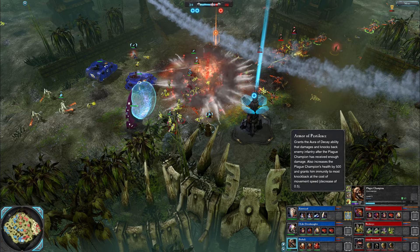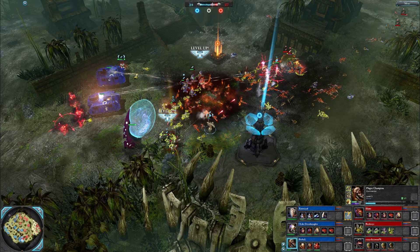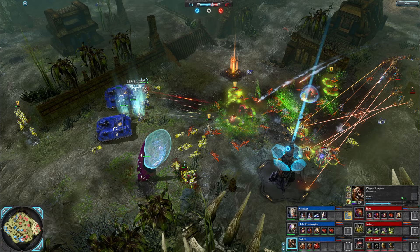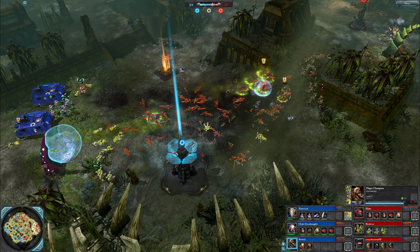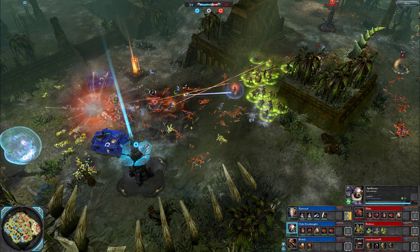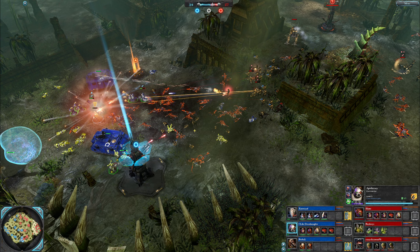The Armor of Pestilence was recently nerfed — which was not fair to the beloved Plague Champion at all. Give him some health regen on it or something! Good black grenade throw, some good work — lots of dead Tyranids. Double Razorbacks doing some decent work for I Like Dreadnoughts. Level five Apothecary's heal gets more powerful each level. Taking a bunch of damage here though — Hammer of the Witches as well. Can't heal when he's stunned — has to retreat off the stun.